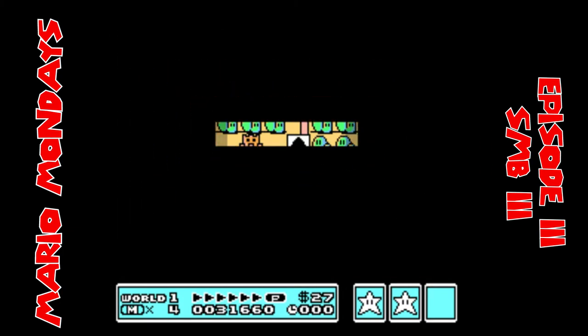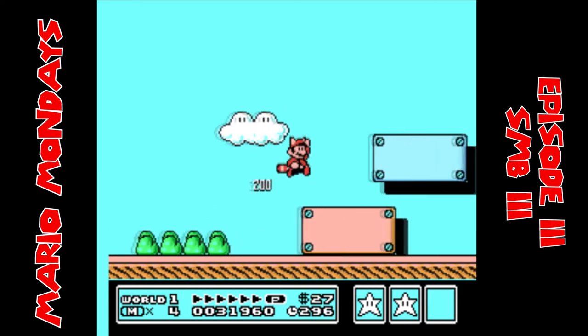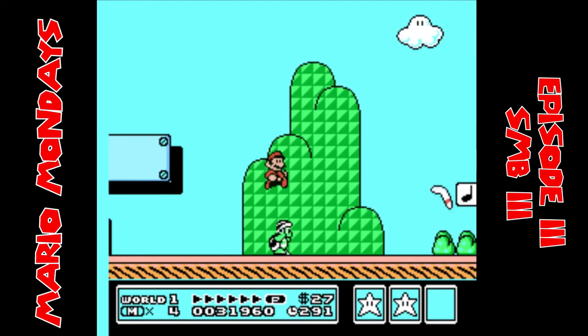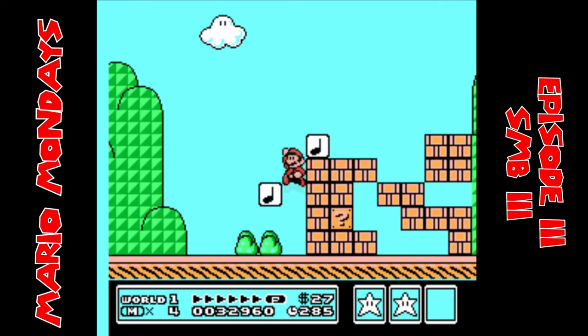While the brothers are out on their adventure, Bowser kidnaps Princess Peach as usual and takes her to his lair in Darkland. The brothers go to Darkland and fight Bowser. After they defeat Bowser, they save Princess Peach and all return to the Mushroom Kingdom and everything is all cotton and unicorns.